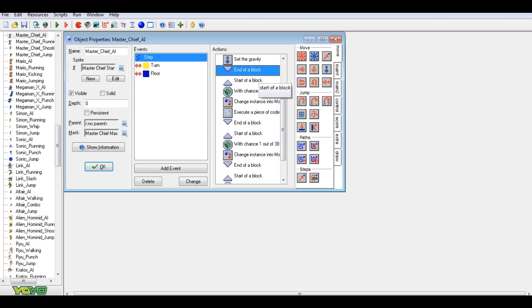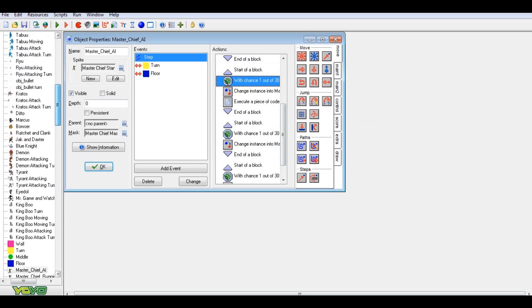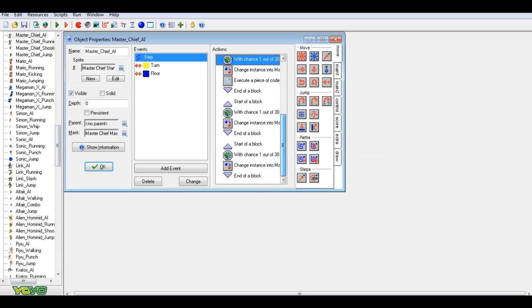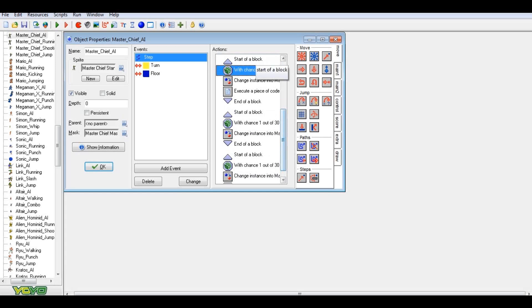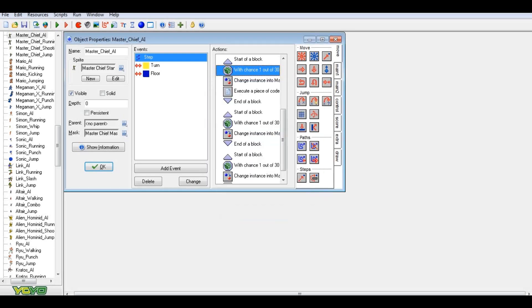I'm only going to show you one attack block. If you're making a Super Smash Bros game, you want to do another side of a block, and for each attack you want the AI to be able to do — I've only done three so far for each of the 24 characters I have. For each AI I've only done three attacks, moves, jumps, runs, grapples, etc. Basically you're going to do the test chance — the little die — meaning when it's rolled, one out of 30 times he's going to use this attack.